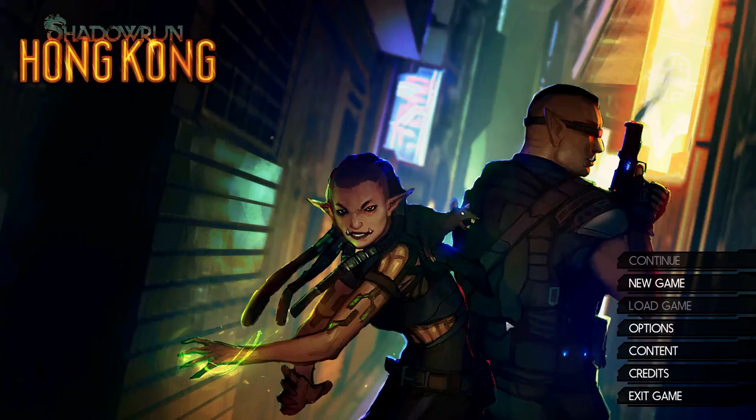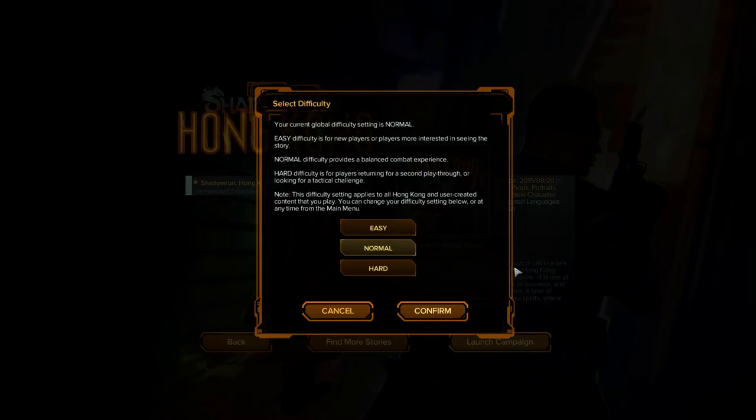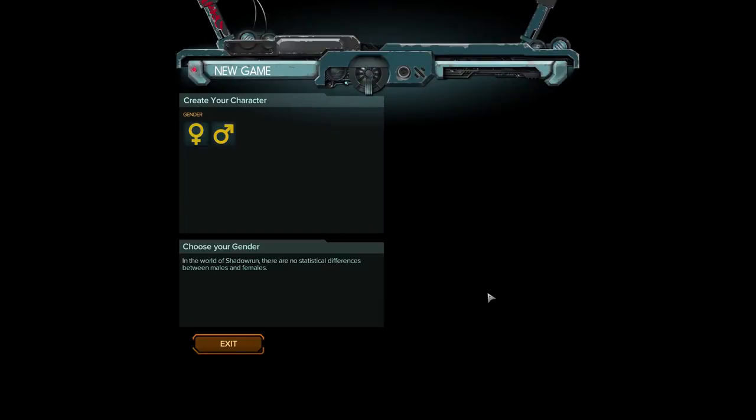I did like Shadowrun Returns: Deadman Switch, so let's see what this one is all about. New game! The main story, launch campaign. Current global difficulty setting is normal — yeah that sounds good, let's do that. Character creation! There's gonna be an annotation popping up right about now if you wanna skip this, but I do love me some character creation.